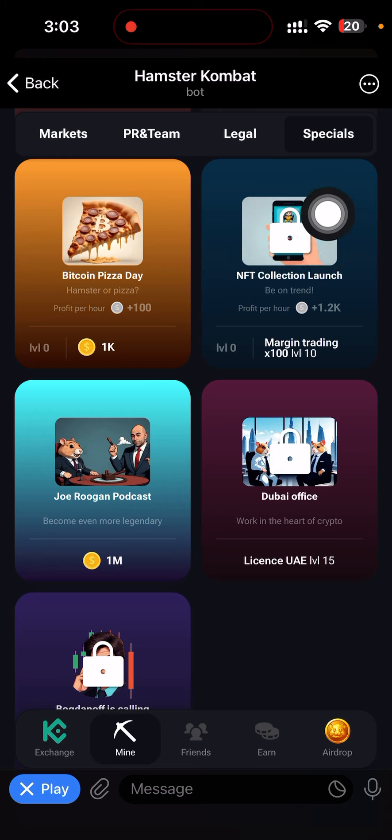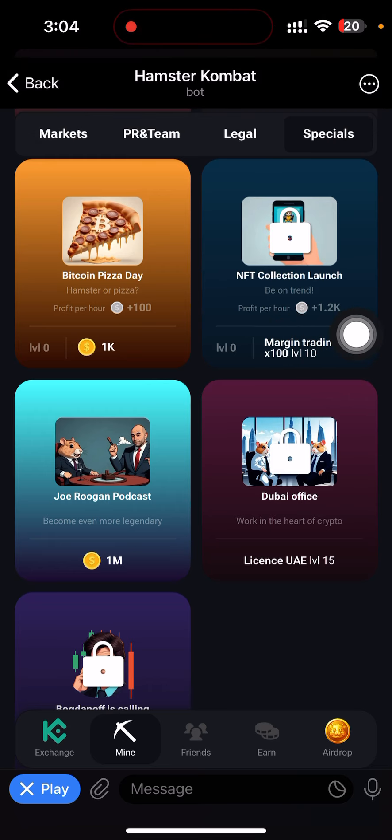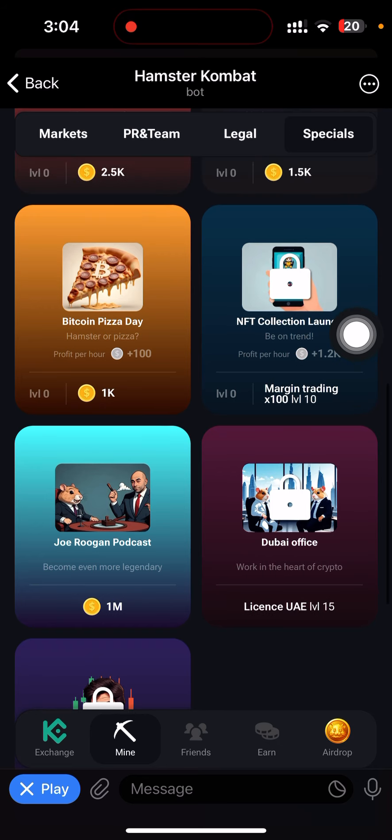To unlock this card, just look below it. Below that card you are going to see something written there — it says: Margin Trading x100, Level 10. So this means you need Margin Trading x100 at Level 10 to unlock this card. Every card that is locked will have what you need to unlock it written below it.